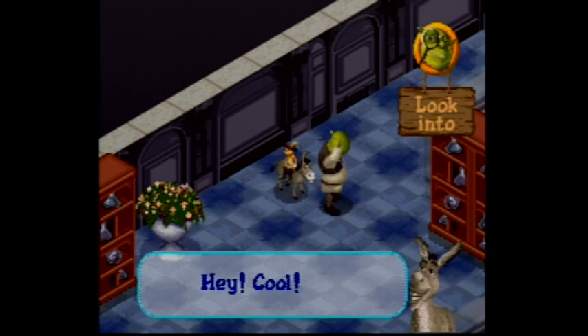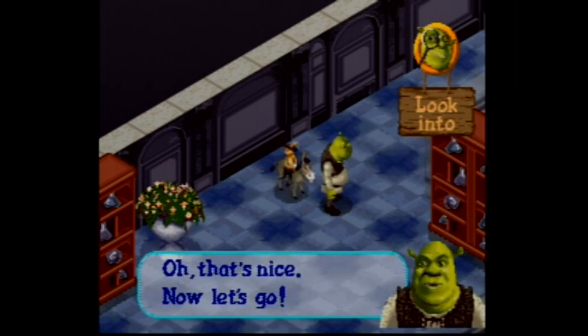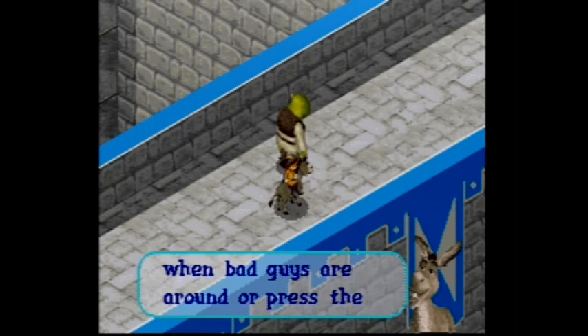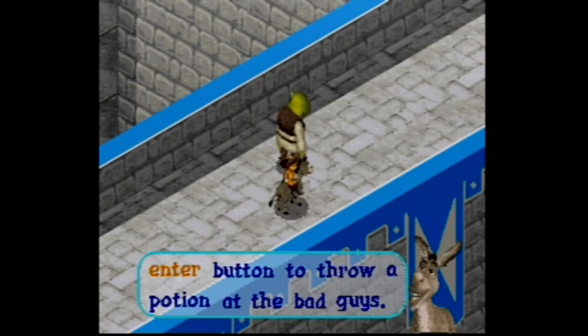Hey! Cool! Oh, that's nice! Now let's go! Press the red button to use special powers when bad guys are around! Or press the enter button to throw a potion at the bad guys!